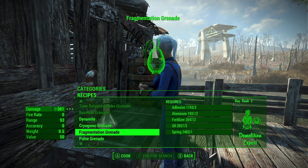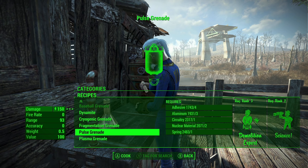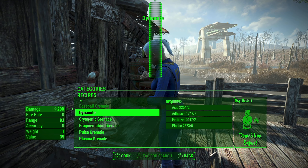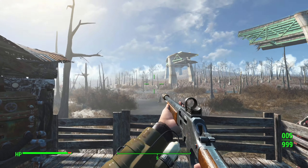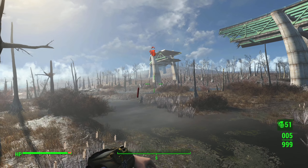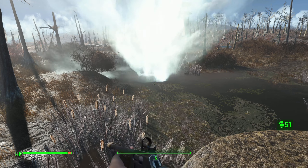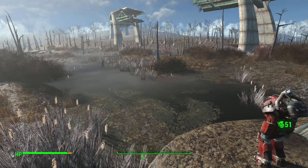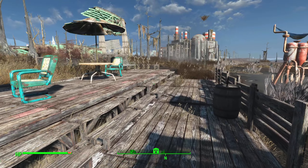It depends on what you're looking for. The frag grenade does 301 damage, and a plasma grenade obviously does a lot more. But dynamite is cool just because it's dynamite — obviously very classic in Fallout, like the Powder Gangers in New Vegas. I've thrown just bundles of dynamite at people. It makes a big old boom.